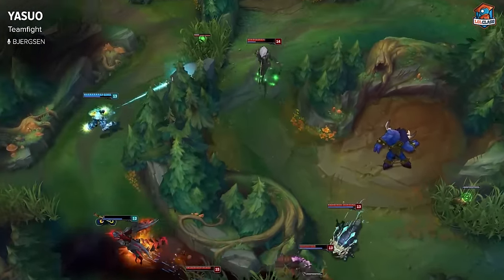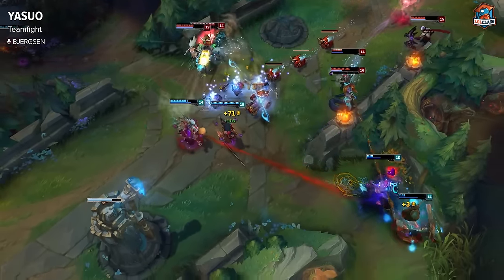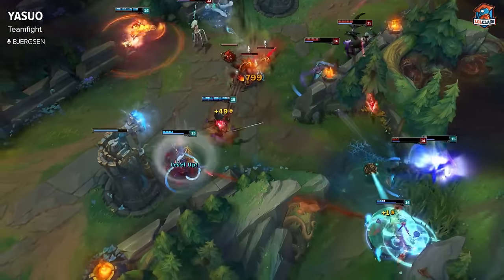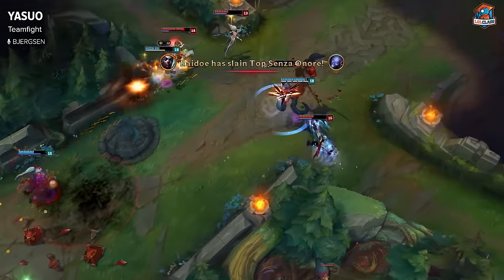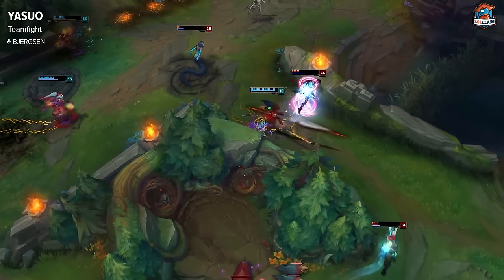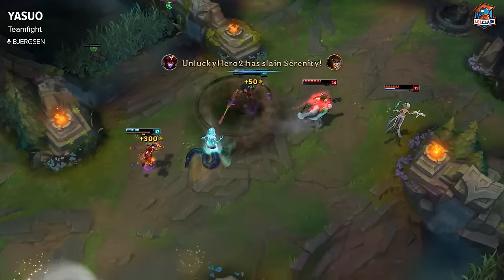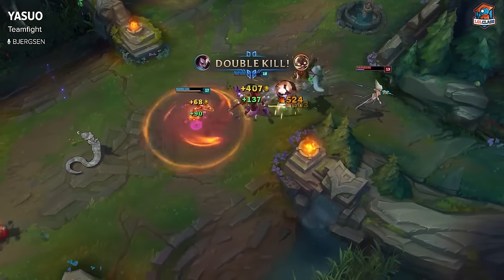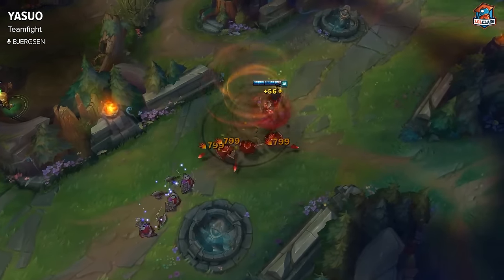Generally how I end up playing team fights is I stay with my team, doing as much damage to the nearest targets as possible, constantly getting my tornado and throwing it out, then waiting for the right chance to go in. You can go in on your own tornado that you're stacking up on their front line or minions, or you can go in on a teammate's knockup. I feel like Yasuo should be played more as a constant damage dealer who then bursts and locks up their backline, rather than always trying to assassinate.